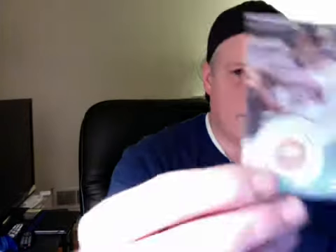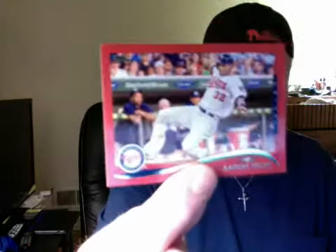Jason Werth, and we got a Giancarlo Stanton — Mike Stanton for those of you who don't know him by that name. Then we have a Joe Morgan 1955 second baseman Topps All Rookie Cup team — another insert. And we have a red Yasmani Grandal rookie and a red Aaron Hicks — base and base.